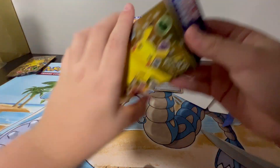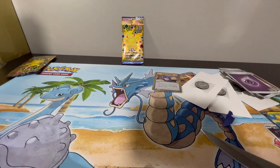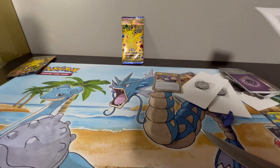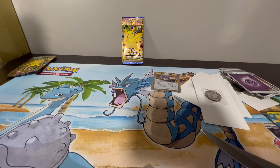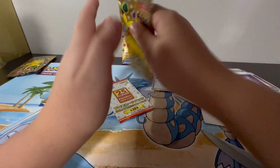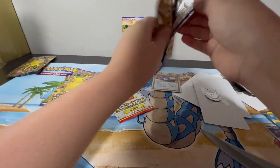Okay, let's go for the next box. Rocket's Admin — that is solid. Another Chansey coin. I love these coins from Pokemon, so cool. I have so many of them from all these years of collecting. Here we go, five packs. We'll go with a promo pack after these packs to close up the video.